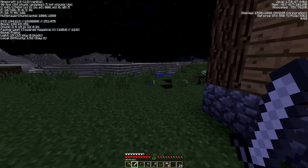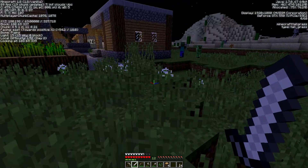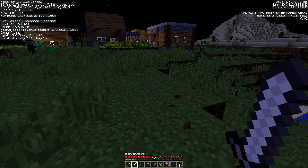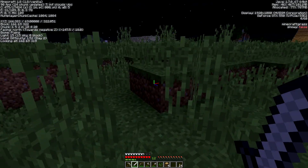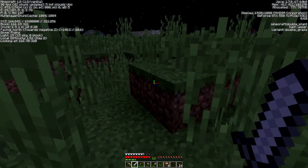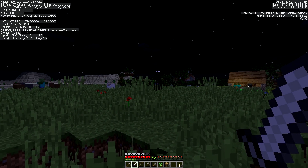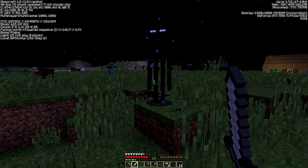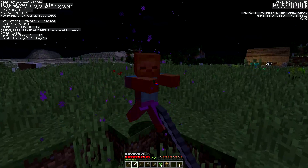They're everywhere. There's a witch too. We got a bad situation here, there are way too many guys. I might have to bail on this. I broke combat. I'm going to see if I can't get aggro of this enderman just by looking at him, bring him to me. He warped away. Remember — jump for critical attacks. Get him. I got him!